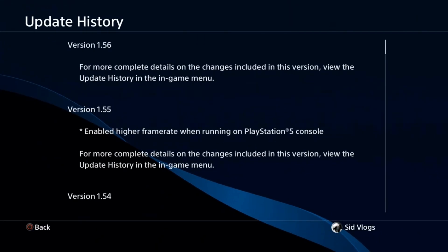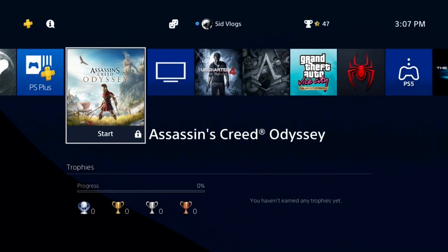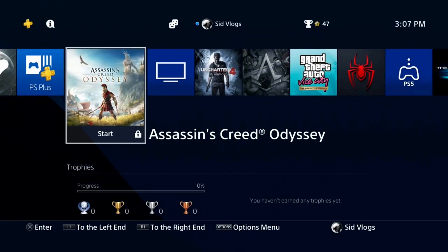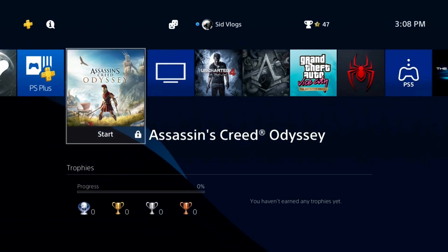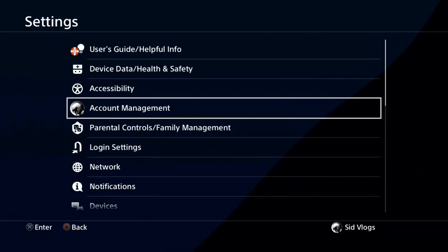Make sure your system is updated first, then go check the application updates to confirm the new version is also updated. If everything — your system software and the application — is up to date, proceed to the next step.